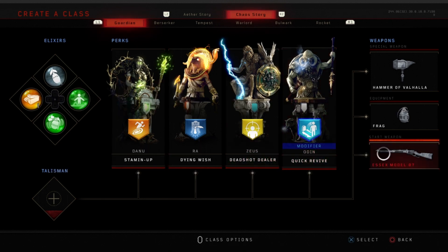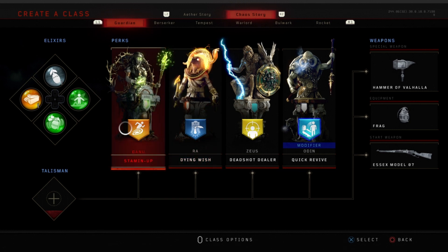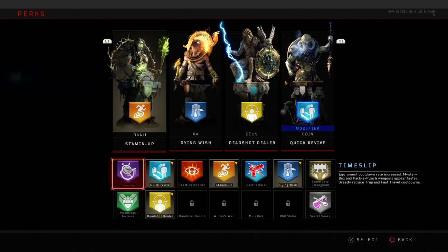First off, I'm using the SX Model 07 as my starting weapon for one of the possible challenges you can get, which I'll explain later on, and it's just because I like it. For my perks, I'm using Stamina Up, Dying Wish, Deadshot Dealer, and Quick Revive. Stamina Up is pretty self-explanatory — it makes you run faster and longer, essentially.